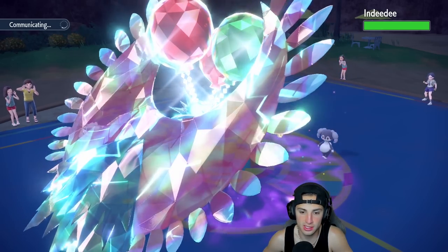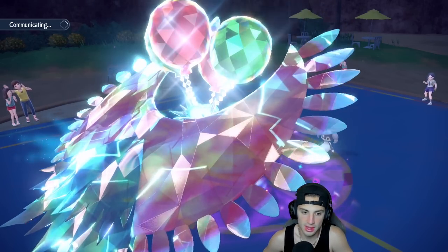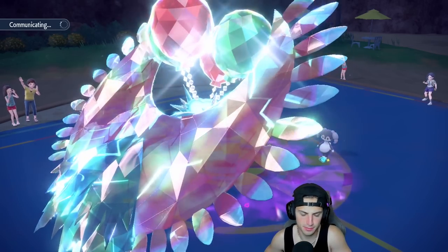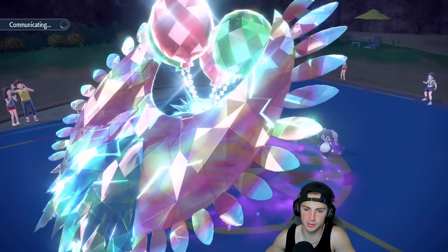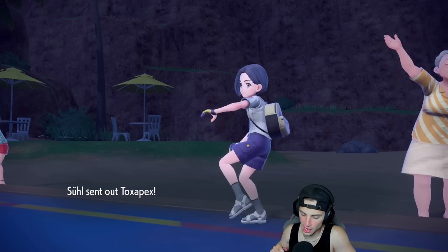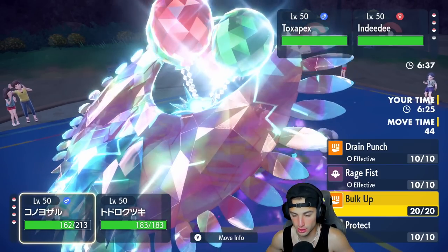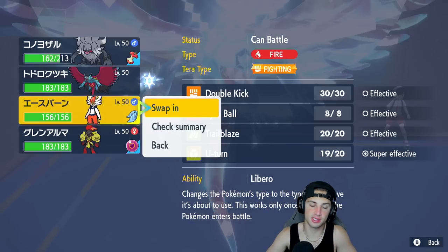He's going to take Seeds for a special defense boost — I can sail Acrobatics into that. They might go back into Palafin but I highly doubt it. It depends who they go into. I might swap into Cinderace. Toxapex comes out here — shiny Toxapex, that looks really really cool. From here I'm going to swap right into Cinderace.